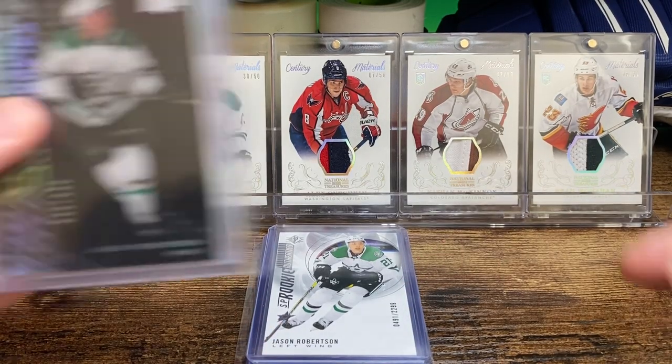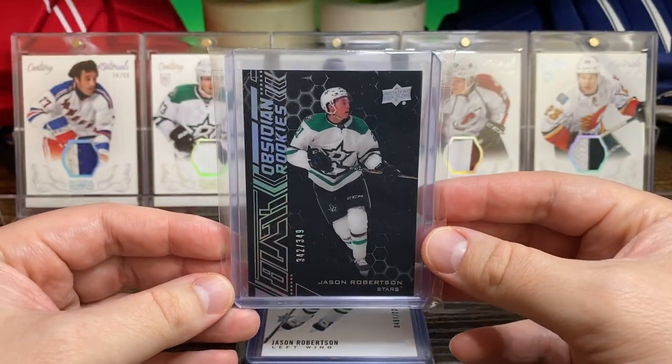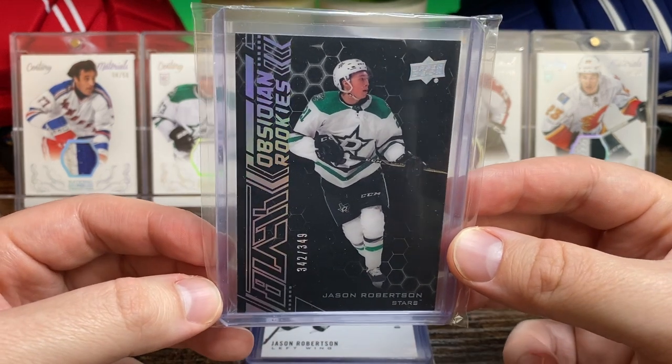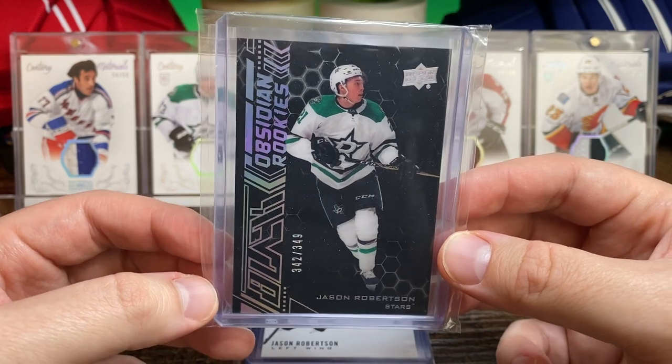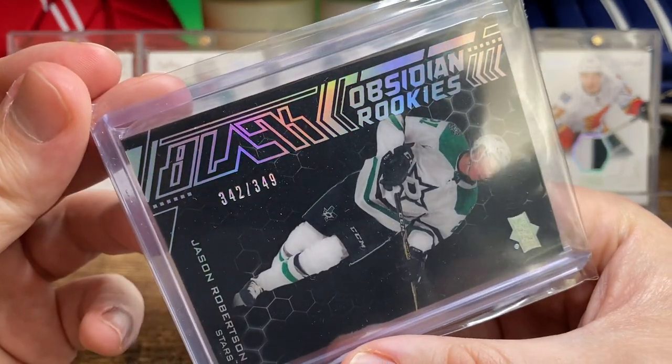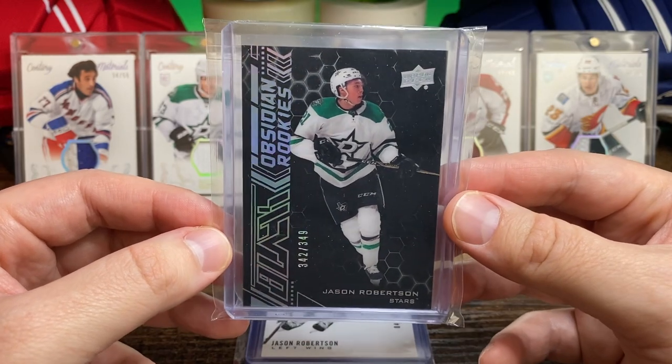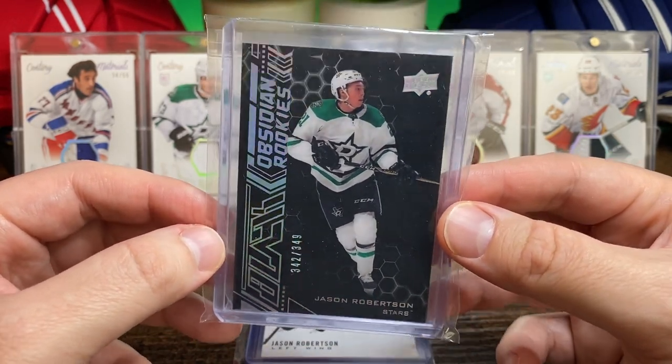I've got a few of his Obsidian and UD Black rookie cards here. This is the base Obsidian rookie numbered to 349 — it's a great looking card, the lighting just doesn't do this card justice.